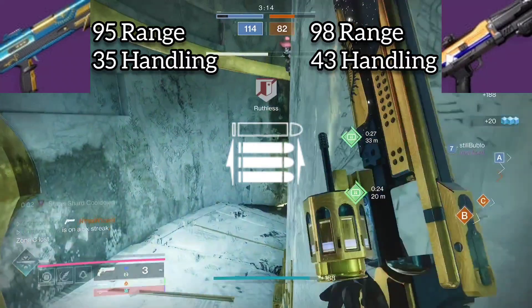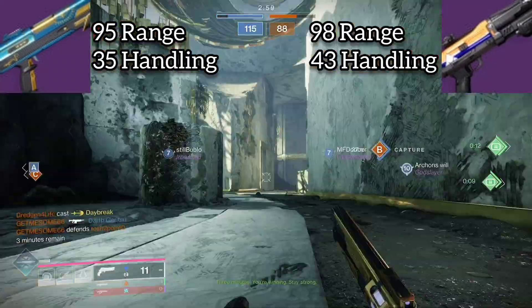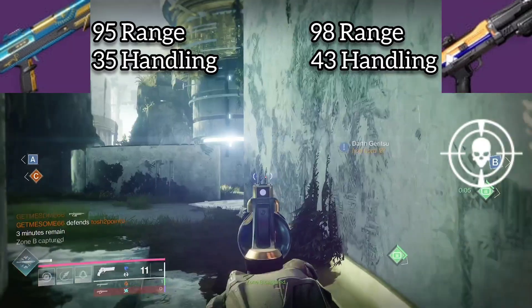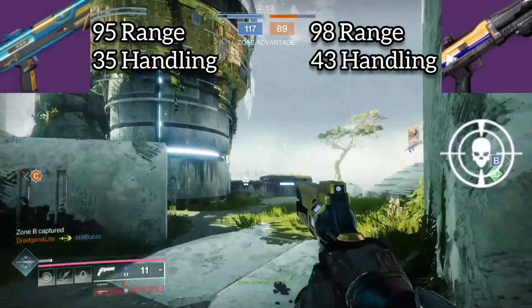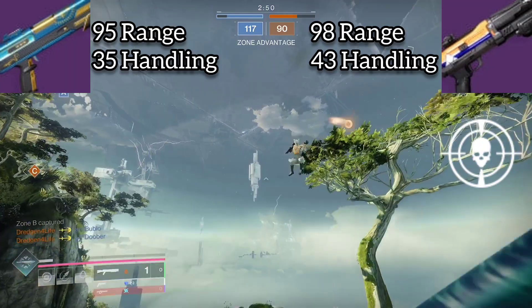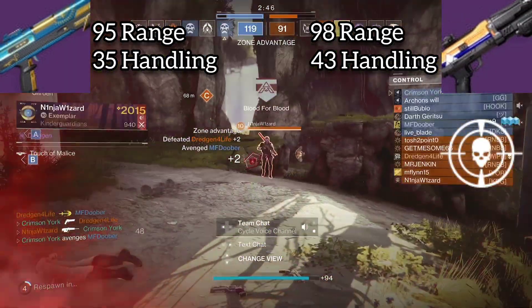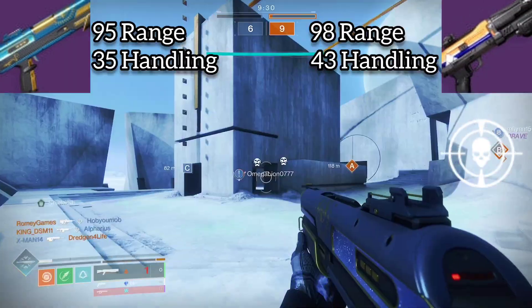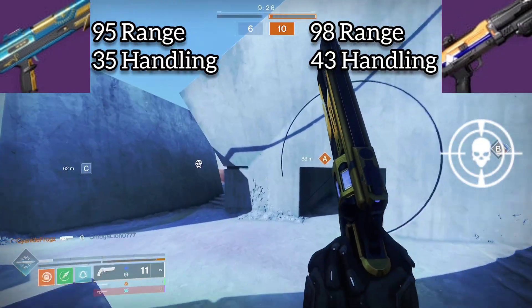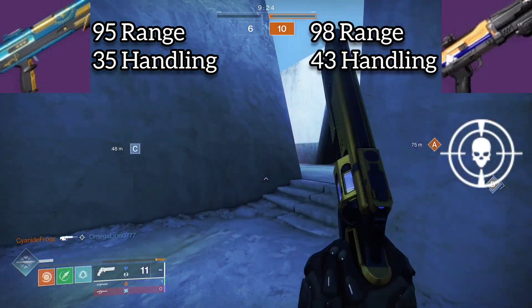The big kicker for me personally is that first perk. For Matador, you have access to Threat Detector, which can get you to max stability and max handling — whatever you really need. It does require you to be around two enemies to get those maximum benefits, whereas just one stack doesn't give you nearly as much handling or stability. I know stability doesn't matter much, but I'm just mentioning it because the perk does.